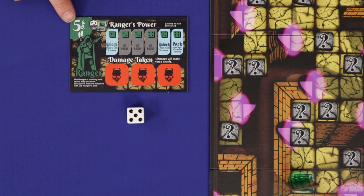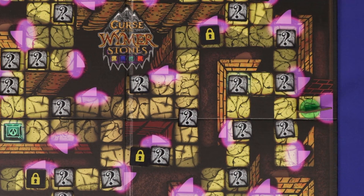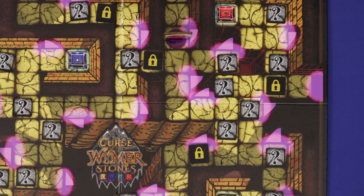Then you can move, or you can attack, or you can do both in either order, but you can only do each once. When you move, you move up to the number of steps shown in the top corner of your tile. Each step lets you move one space orthogonally around the board — you cannot move diagonally. These purple glows are portals, and for one step you can move through one and exit from a portal anywhere else on the board. You can move through another player's character as long as you don't finish your move on them, but you can't move through walls, chasms, locks, or — once they're on the board — cursed dwarfs.